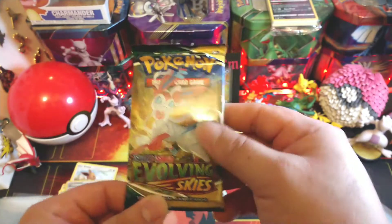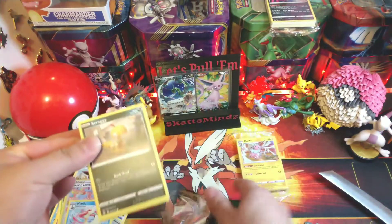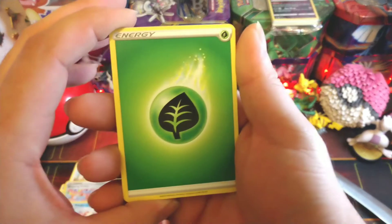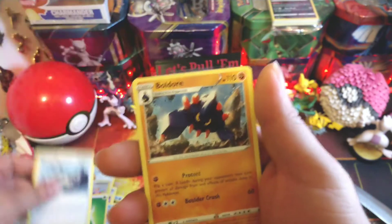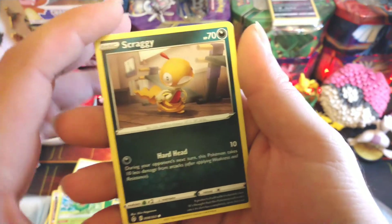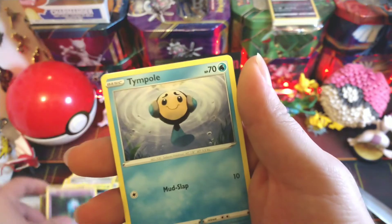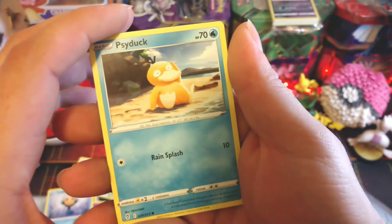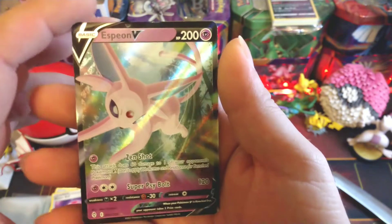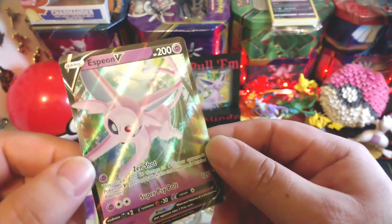Last pack - see if we can get some last pack magic here. Code card, grass energy, Stormy Mountains, Boulter, Skiploom, Scraggy - it says pants falling down - Bagon, Woobat, tadpole, Psyduck. Nice little reverse Dream Ball - nice! And an Espeon V - there we go, that's what we wanted for some nice last pack magic. It goes really well with the full art that we got.